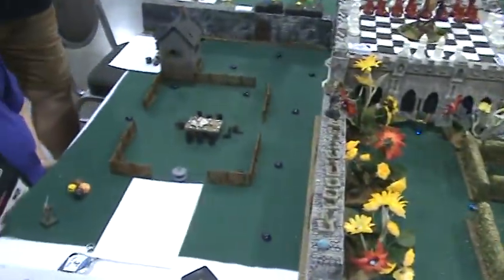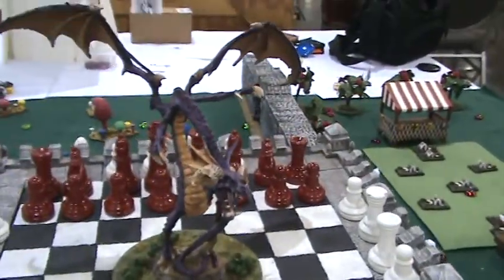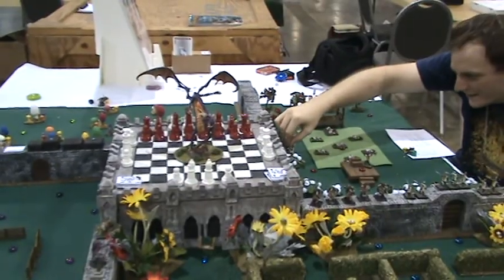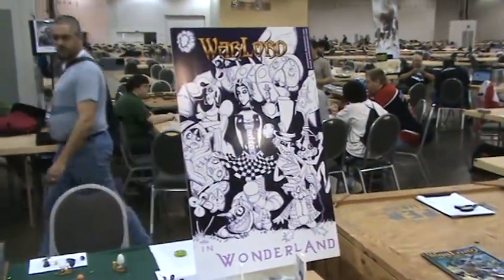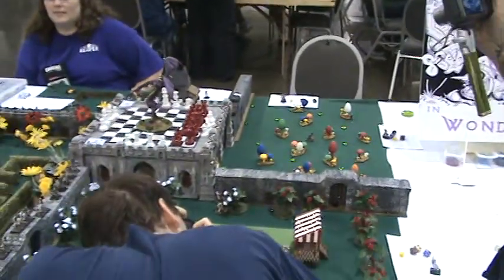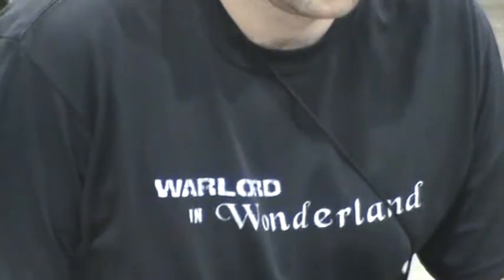Very, very nice. That is just ultra cool. Check out the dragon — that is bad. I think that's supposed to be the Jabberwocky. This is Alice in Wonderland? This is the Mad Hatter and Alice. This is Warlord in Wonderland! Wow, you guys did a lot of work on just the sign. I'll have to get that on film. I don't know if anybody's got the shirt on today. Warlord in Wonderland — in the picture on the poster on the back of the shirt. That's awesome. There it is: Warlord in Wonderland.